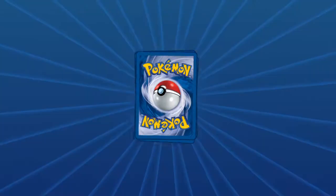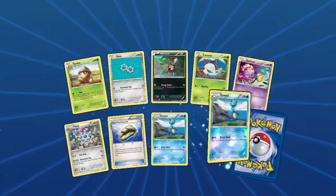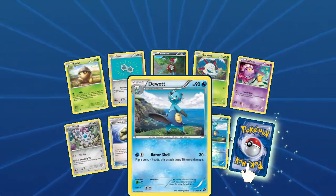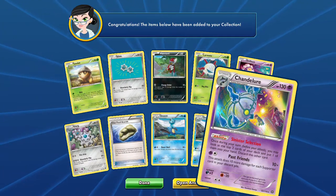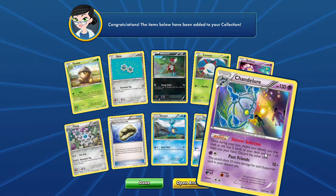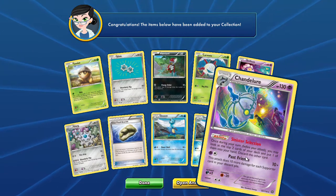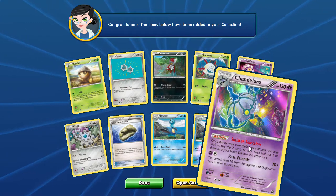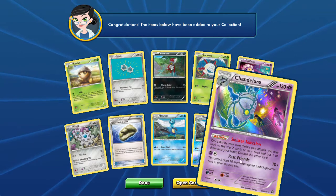With some Steam Siege: Drifblim, little Snorunt — whoa, I'm seeing double, double — and a Chandelure holo with that Sinister Selection ability, which basically lets you look at the top two cards of your deck, put one in your hand, and discard the other. So it's basically an Acrobike every single turn — seems good, right?